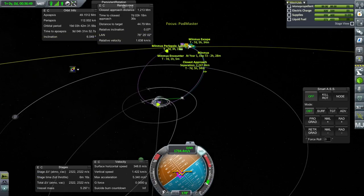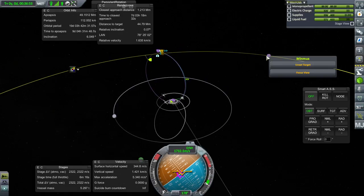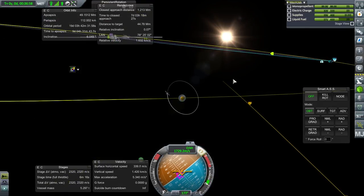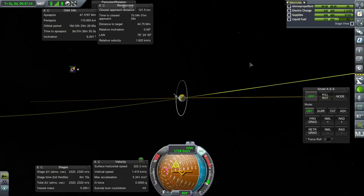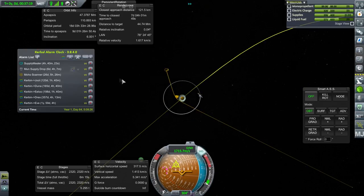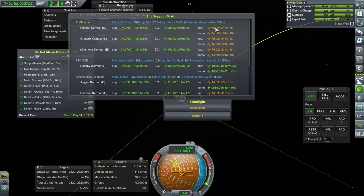Let's see about our approach — that's still a pretty high periapsis. Let's see if we can fix that. That should do the trick: 35 kilometers. Let's add the SOI change. 7 days and 1 hour. The habitat lasts for 7 days, 2 hours and 24 minutes, but the SOI change is 7 days and 1 hour — man, we're cutting it close here.